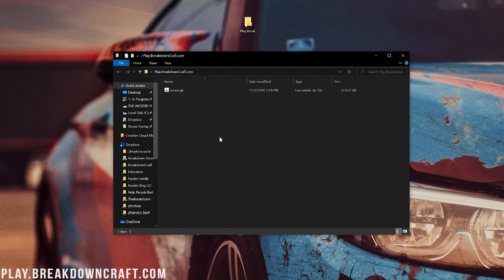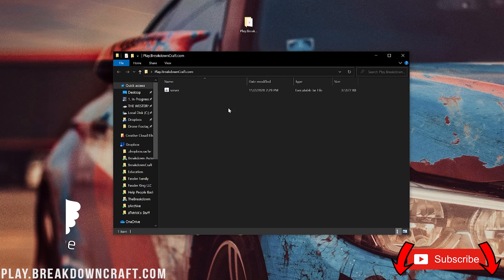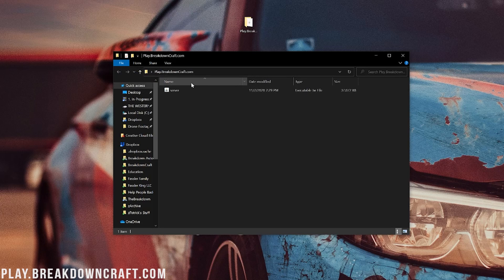You may not have .jar showing at the end of the filename. To make the extension appear, click on View and then click on File Name Extensions to make that little checkbox appear. It will add the .jar extension. You may need to right-click and refresh to get that to work. Make sure that little checkbox is there and this will be called server.jar. That's not super important unless you want to add more RAM to your server — there is a link in the description on how to do that.